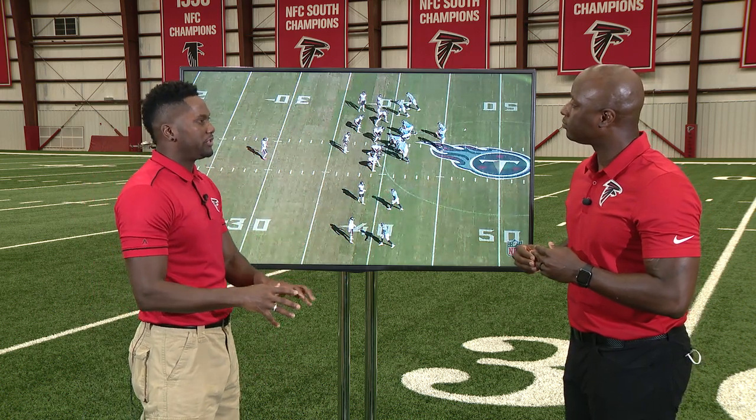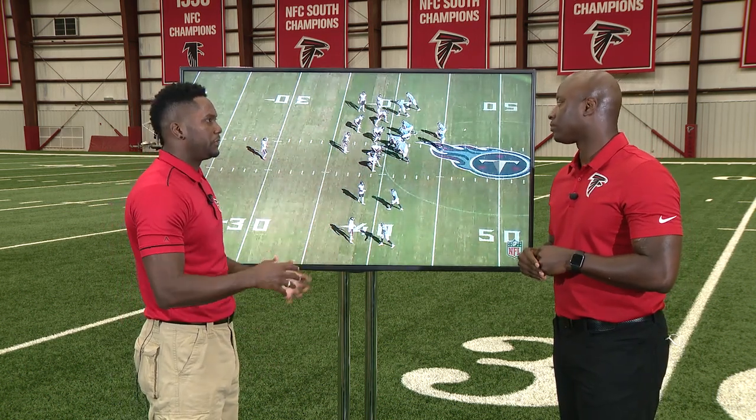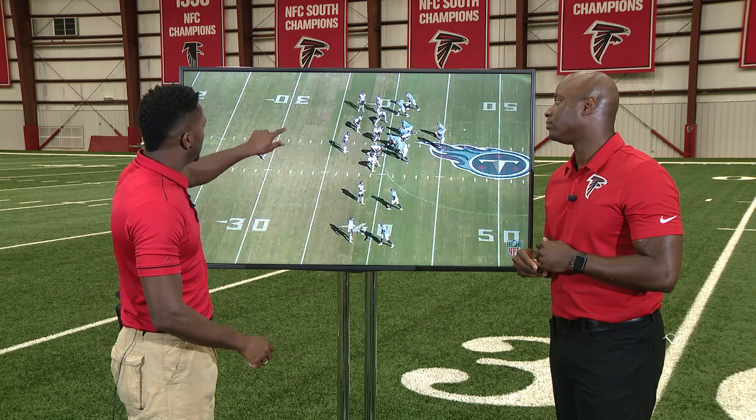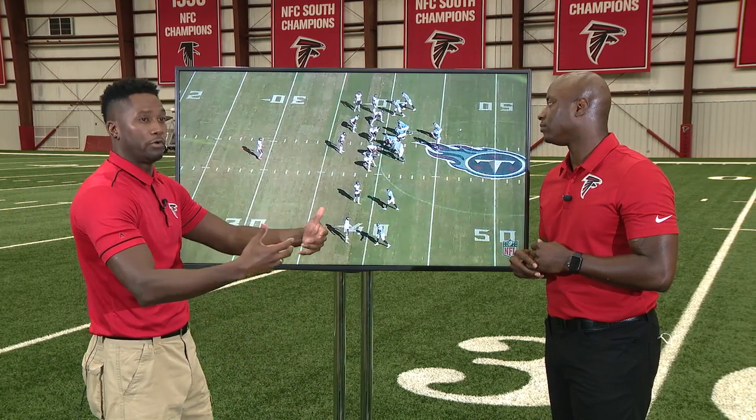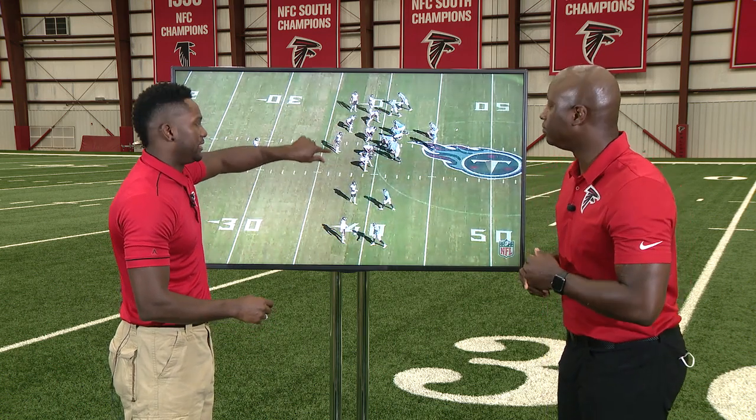Arthur Smith already knows this is third and two. Against this defense, third and two to five, third and two to six, this defense is going to play one robber — that's man coverage with a safety robbing down — or they're going to play one rat, that's man coverage with a hole player in here robbing anything that comes near this way.